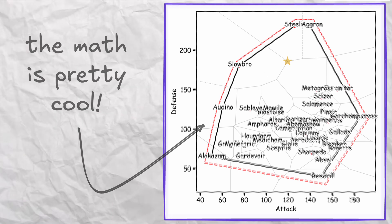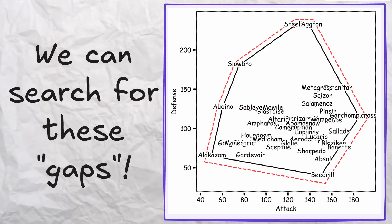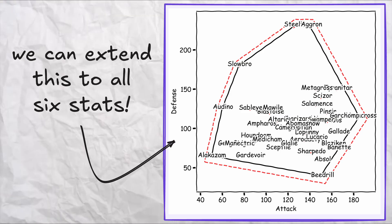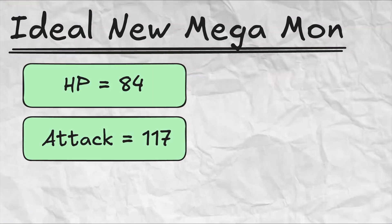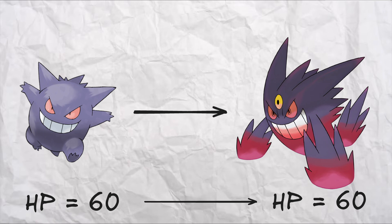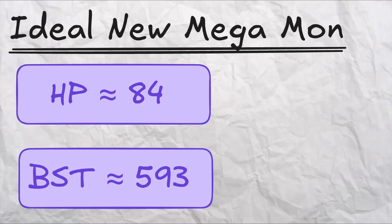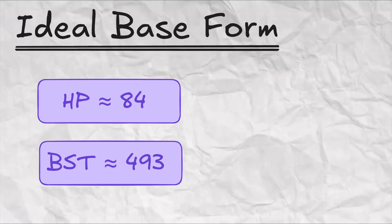If you're curious about the math that powers this method, I'll leave a link to that part of the last video in the description below. All we really need to know is that we've got some simple math that lets us hunt for these gaps, and that same method works just as well when we scale up to all six stats. What we find is that the stats for an ideal new Mega Mon look like this: 84 HP, 117 Attack, 155 Defense, 99 in both Special Attack and Special Defense, and 39 Speed. We know that when a Mon Mega evolves, its HP stays the same and its base stat total increases by 100. To avoid overly restricting ourselves, we'll limit our search based on target HP and target base stat total — so we're looking for a Mon with around 84 HP and a base stat total around 493.